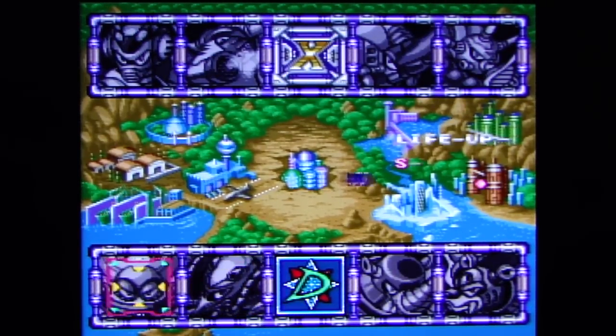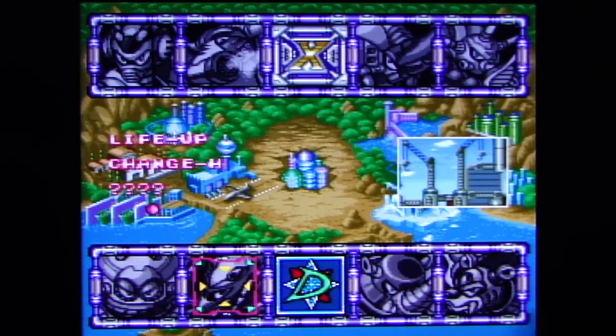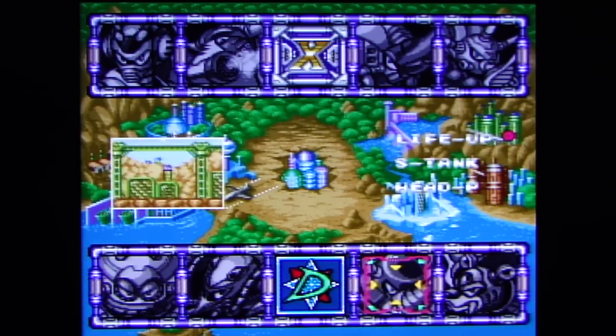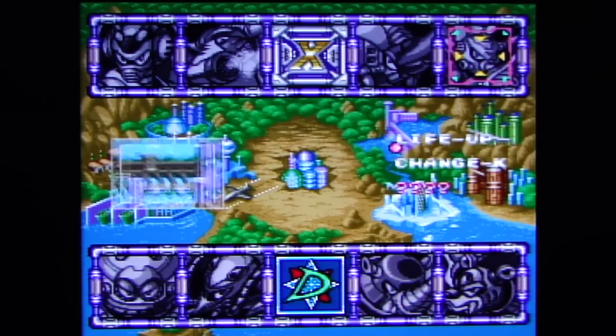Now we're heading back to Volt Catfish. Look at this — it's actually telling you what you've gotten and what you haven't gotten in the stage now. It's telling me I already got Life Up, S-Tank, and Head Part from that stage. So the ones that are question marks are the ones you haven't gotten yet.